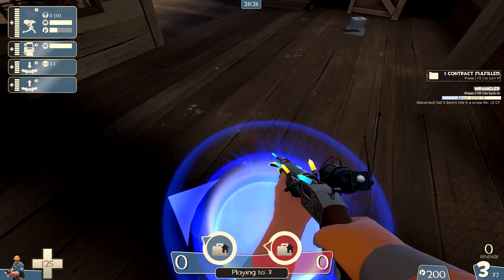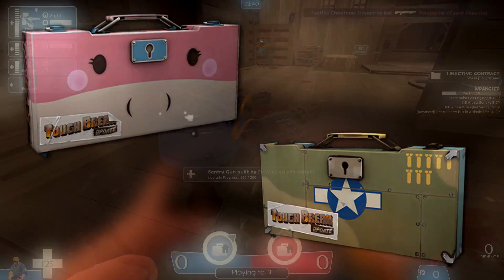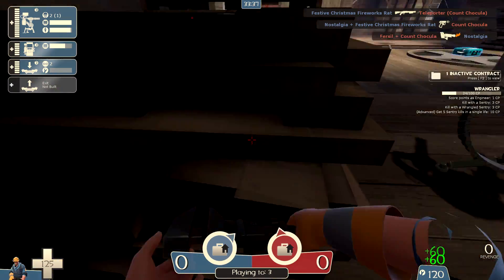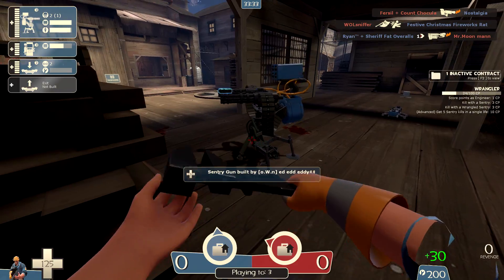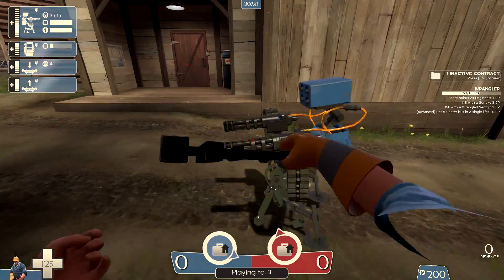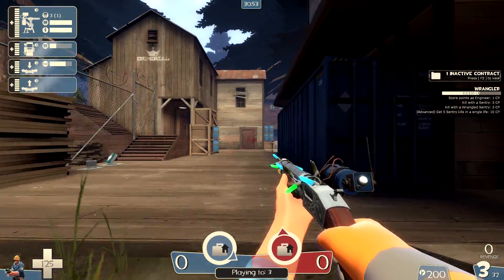While completing contracts, you will be rewarded either reskinned weapons or cases that can be opened with keys. A total of four new weapon collections have been added, and with these collections come some incredible-looking skins, however they are all stock weapons. First are the two contract collections, which are the types of weapons you will get while completing contracts.